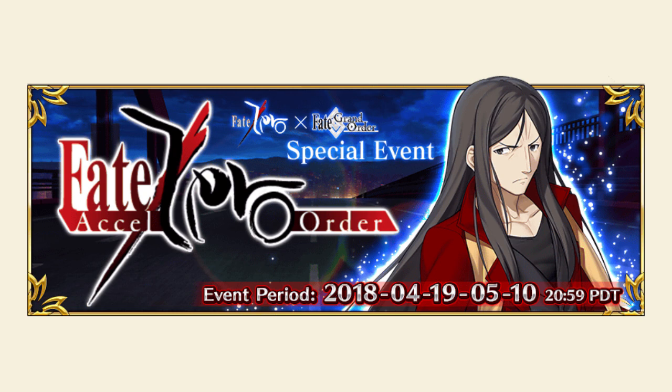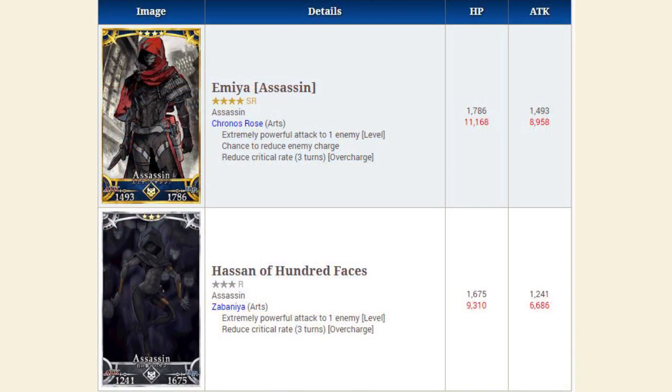Alright, without further ado, let's get right into it by talking about the upcoming servants. We're getting a ton of new servants with this event. In total, we're going to get six new servants. Four of them will be available to roll in the new banner, one is a free servant for completing the story, and one is actually a secret servant. We'll get into more detail on that later, but let's cover the actual gacha servants first.